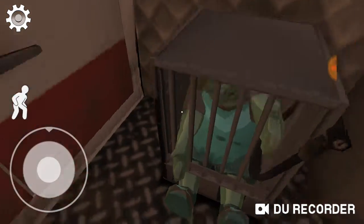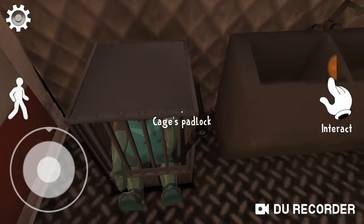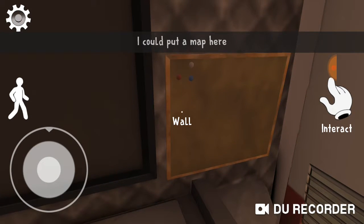Yes! We did it. Aw, there's a kid in the cage. Wait. Cage is padlocked. Alright, so we need a key for that. Wall. The map!